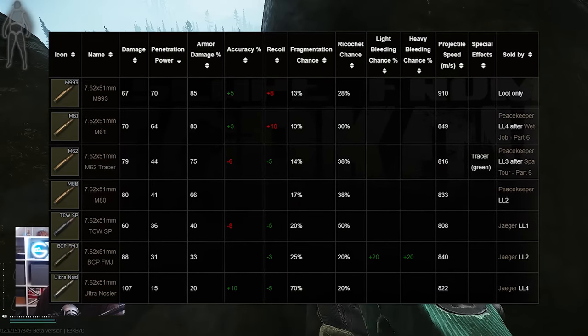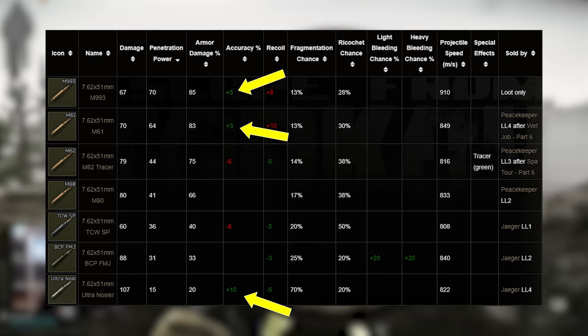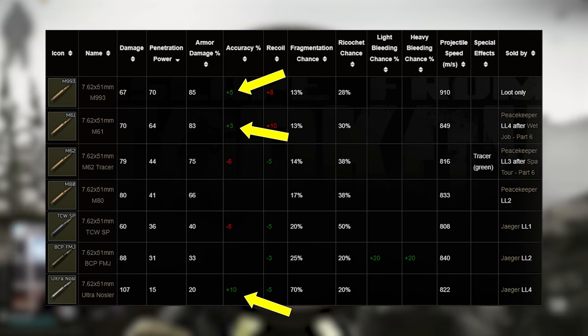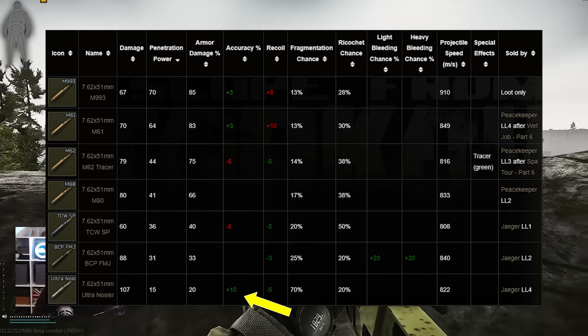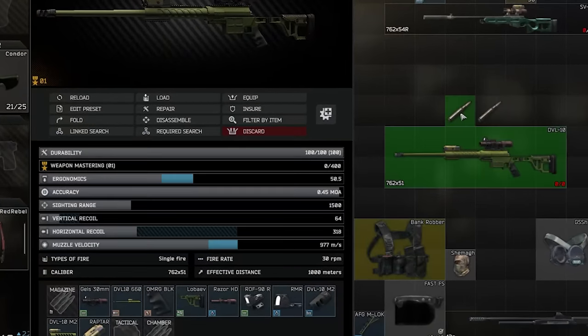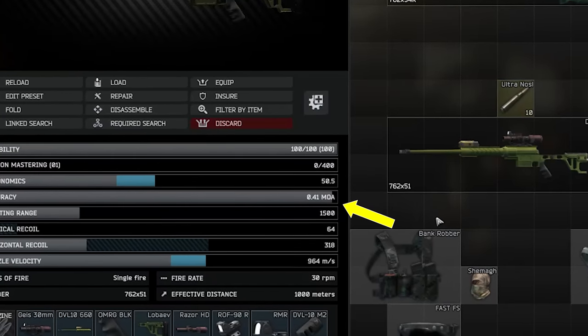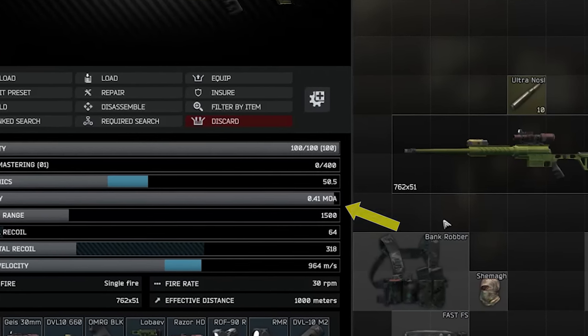For 7.62 NATO, Ultra Nosler, M993, and M61 all give accuracy bonuses of 10, 5, and 3 percent. The only issue is that no one would sensibly use Ultra Nosler because of its terrible pen value of 15. However, for science, the unsuppressed DVL can get to 0.41 with this round, which is the lowest MOA I can find in the whole of Tarkov.